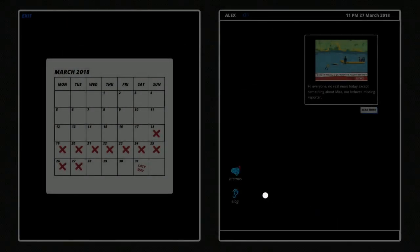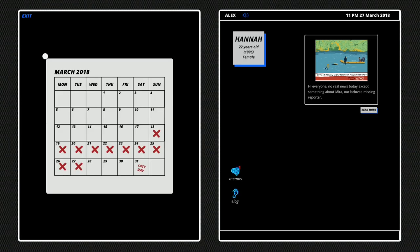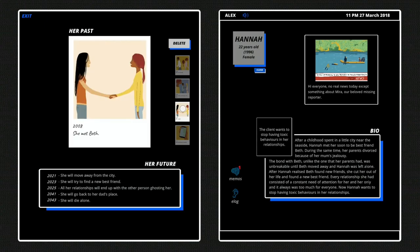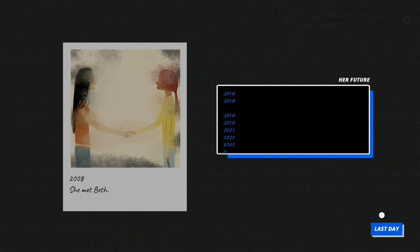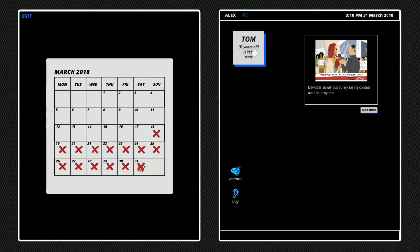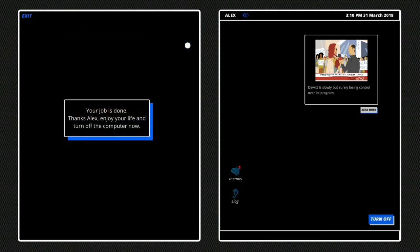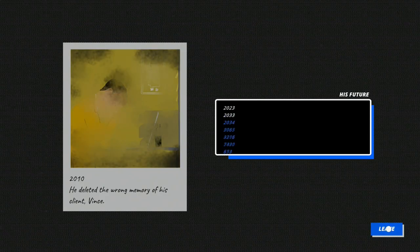Select E-Log, Listen, close the window with X. Select Hannah and delete the third picture, now turn off. Then select Last Day, select E-Log, click on Listen, close the window with X, select Tom and delete the third picture. Once done, select Turn Off and now select Leave — this will start the credits.